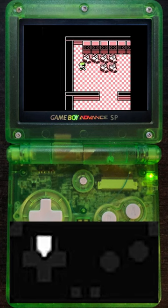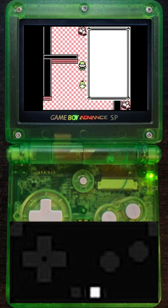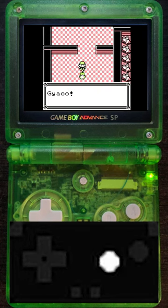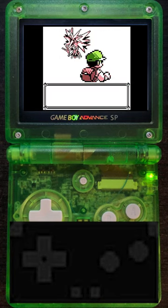All the inputs are buffered, so I just have to hold directions while I move along this set path, which I'll type out in the description for you. The hardest part is opening and closing the start menu twice, but if you walk this path exactly, you'll get a perfect Zapdos with 15 DVs in every stat.